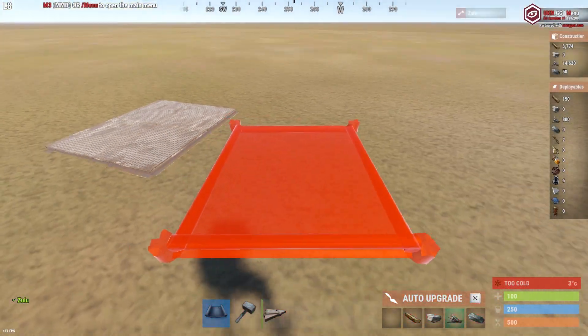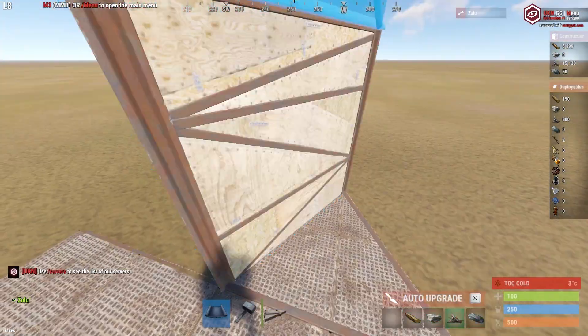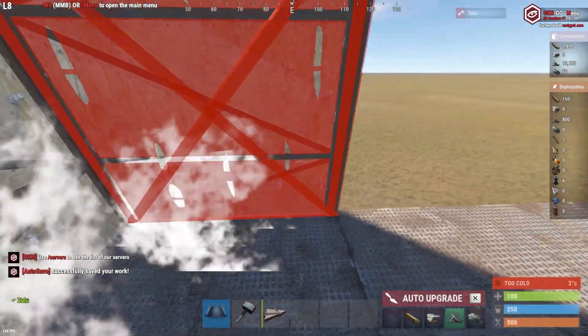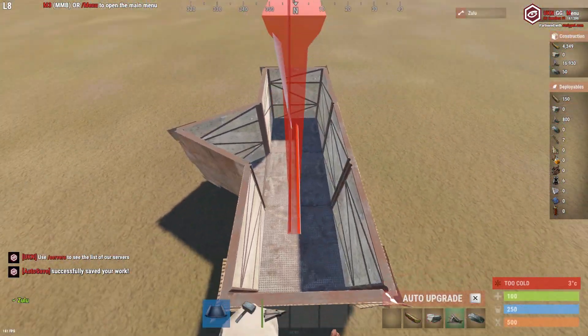Starting off this tutorial, what you want to do is get a 3x1 floor plan down with a triangle on the side of it. After doing that, you want to start blocking in the rest of your 3x1 to make it fully secure and only one way in.